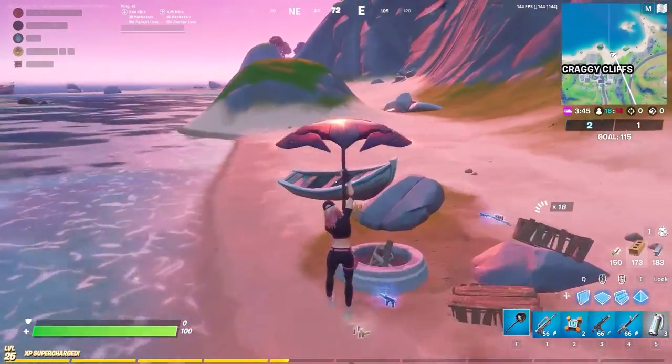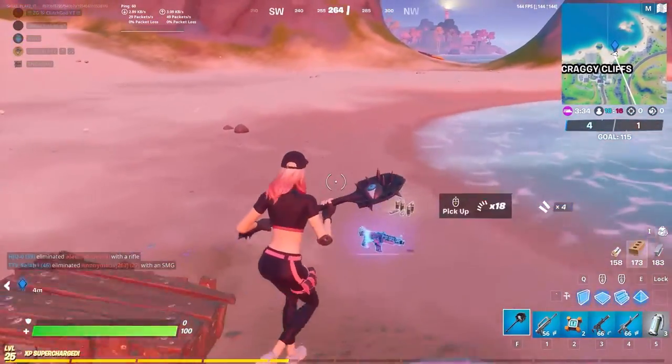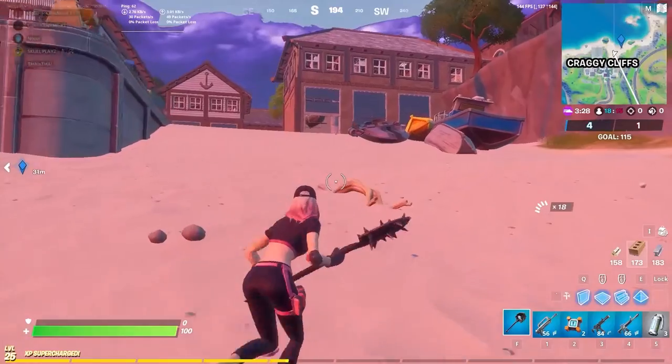To complete this mission you need to land on my mark. After that you are going to see a boat near Craggy Cliff. There are a total of seven boats here, so just follow my video so that you can destroy each and every single boat to complete your mission.